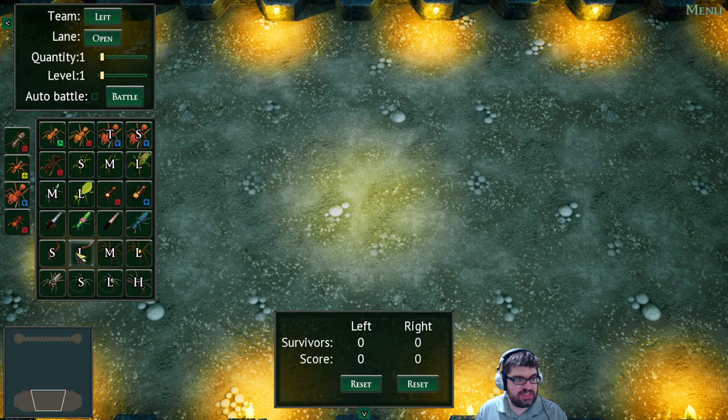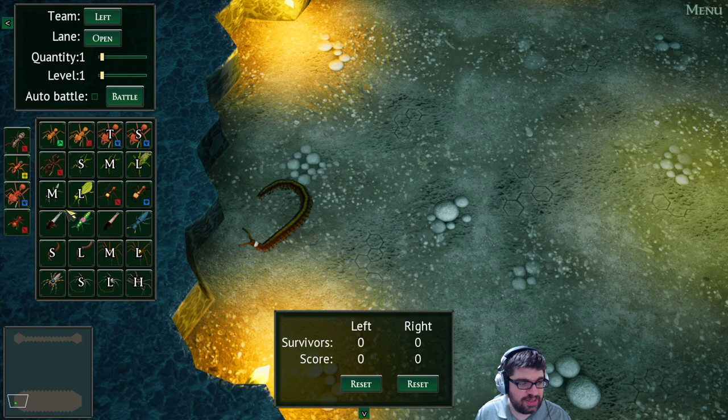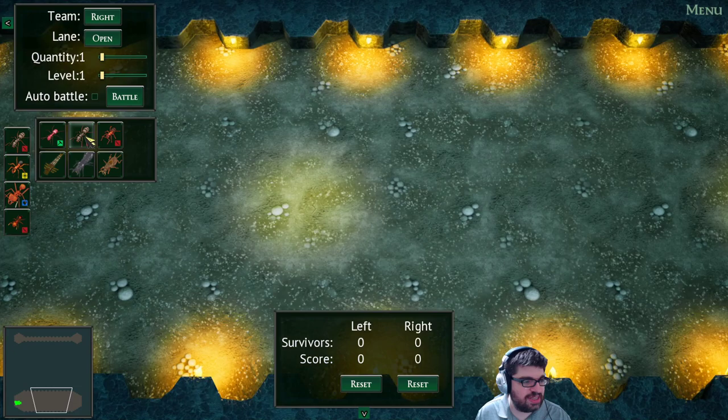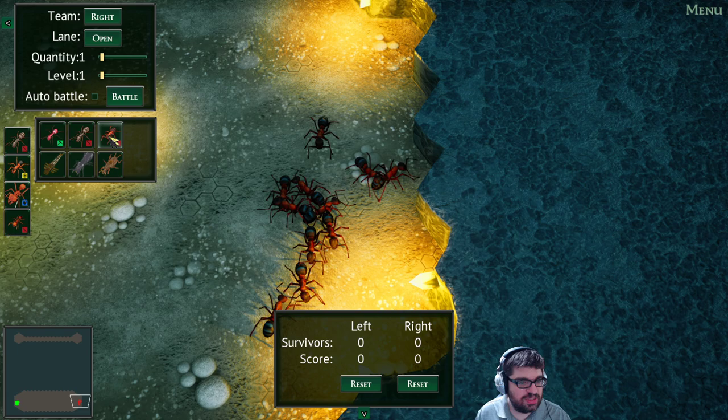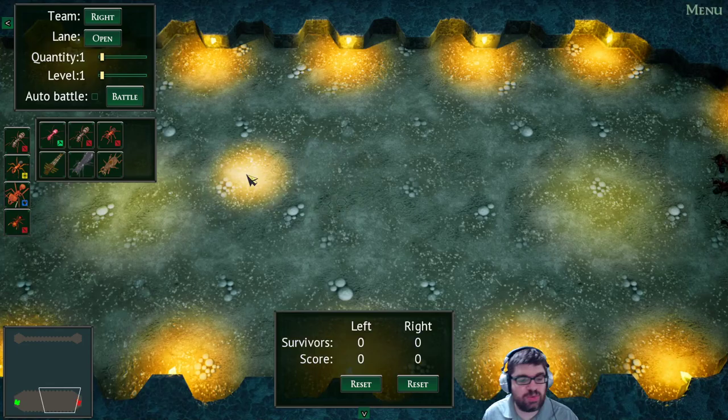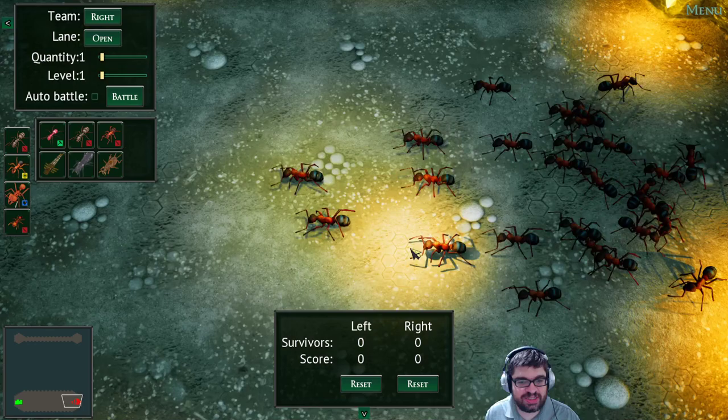Let's go ahead and give it a try. Team left. We'll start with small — oh yeah, there they are. So let's just spawn a bunch, and on the right side let's get some ants in there. I'm curious — let's do the black ants. One thing I would love to see in the arena is the estimated power of right versus left, so I know if this is balanced or not. Let's do battle and see what happens.